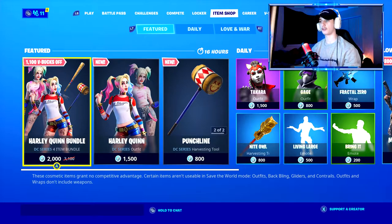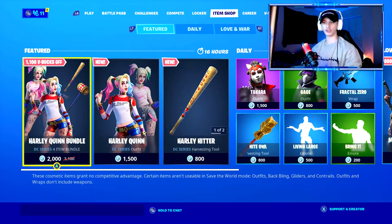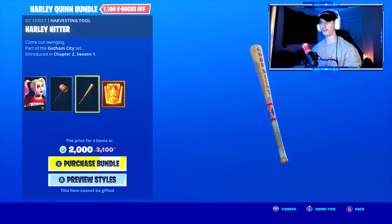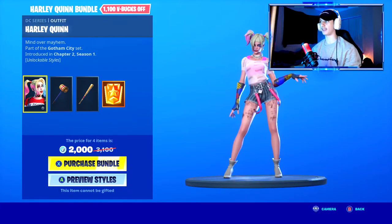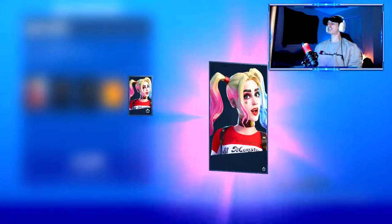Alright guys, so we just finished the Fallen Love Ranger challenges. So now I finally have 2300 V-Bucks, so we are going to do a showcase of the Harley Quinn skin and her Punchline, and the Harley Hitter bat harvesting tools. This skin's pretty dope, I like it. This is the skin that got me back on this game, no lie. This is the only skin that will get me back on this game. So you know what, we're getting it, bro.